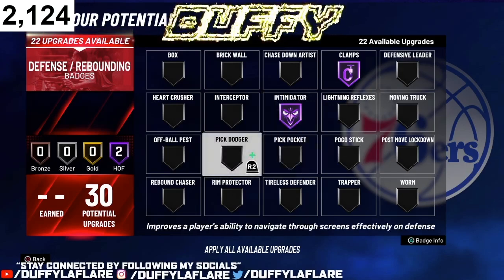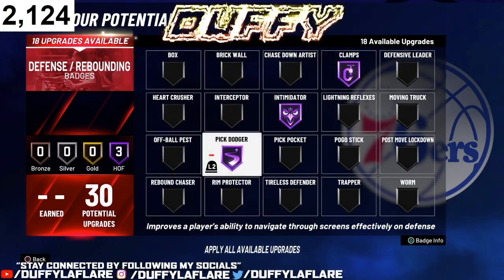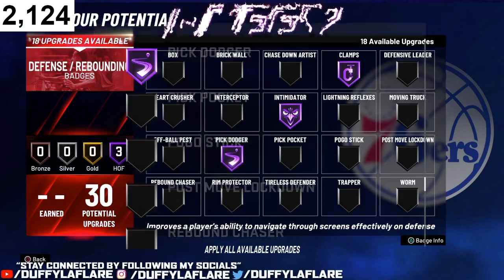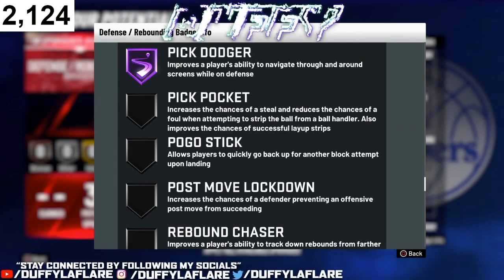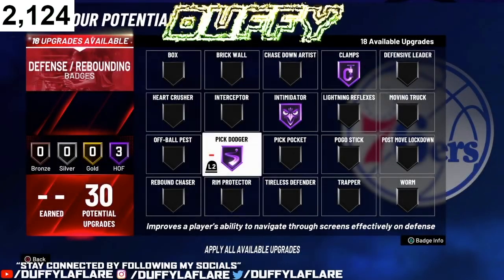Number three, I would definitely rock with Pick Dodger. Pick Dodger helps so much in this game. For instance, when you're on the tools court and you got a big paint beast setting screens on you, Pick Dodger allows you to get through all those screens. It improves the player's ability to navigate through and around screens while on defense. If you don't have this on, you will get bumped and put on the ground. Make sure you rock with Pick Dodger — it's definitely a necessity.